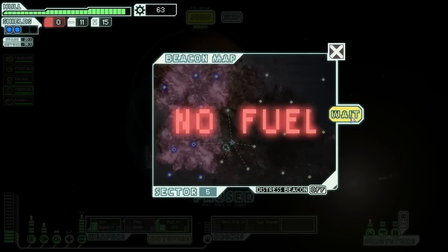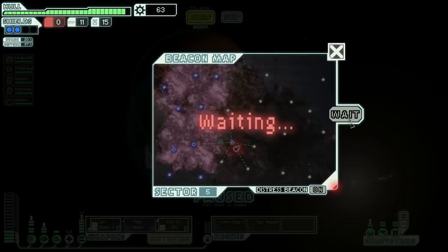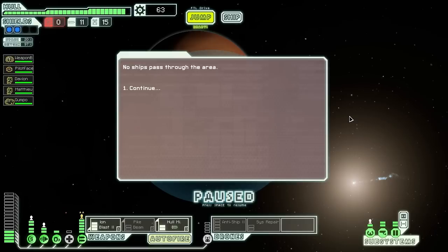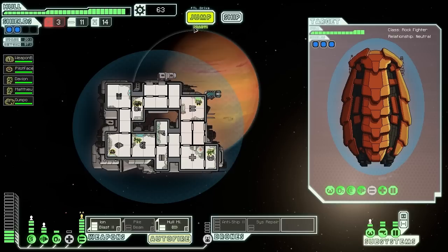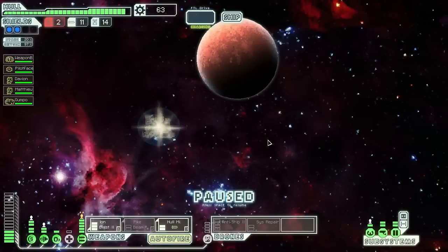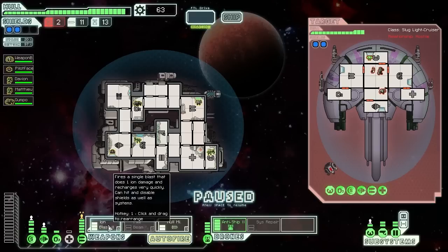No fuel — I didn't even realize I was so low and there's nothing I could have done anyway. Still no contact. Oh — distress beacon, that helps. Rebels are coming, no ships pass through the area. Drone parts minus one for three fuel — hell yeah, excellent. We need fuel desperately. Please give me a store or somewhere I can get fuel. I could attack the slave ship — we're definitely going to do that and kill them, or take a plea bargain that involves fuel, because otherwise we are in trouble.